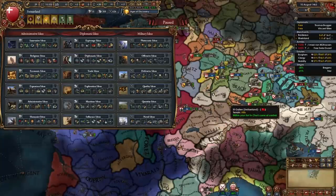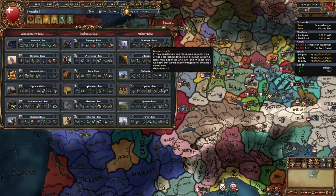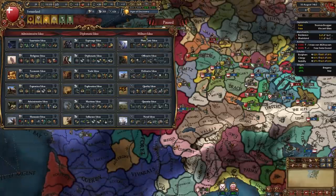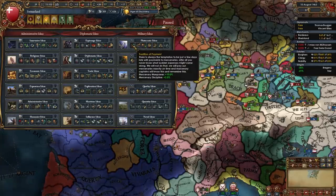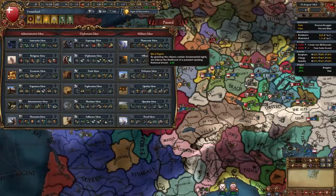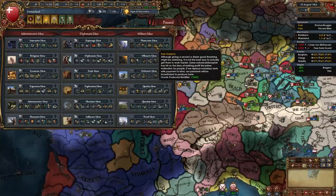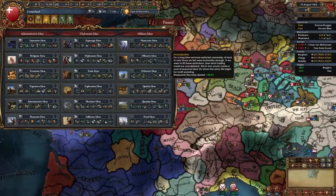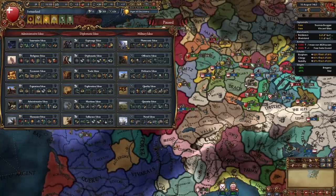For your first idea group as Switzerland I recommend Plutocratic Ideas — a somewhat underrated group only available to republics, but excellent for Switzerland. It gives plus 10% mercenary manpower, plus 2.5% mercenary discipline, 10% morale of armies, minus 2 national unrest, plus 1 merchant, plus 10% goods produced — one of the best modifiers in the game — plus 25% caravan power, and 20% manpower recovery speed with institution spread. So Plutocratic Ideas for our first idea group.